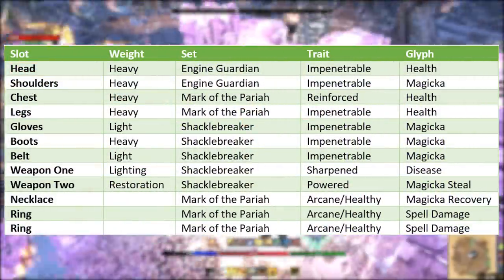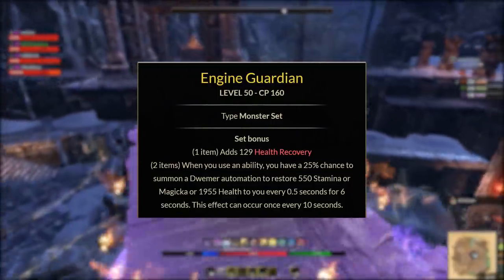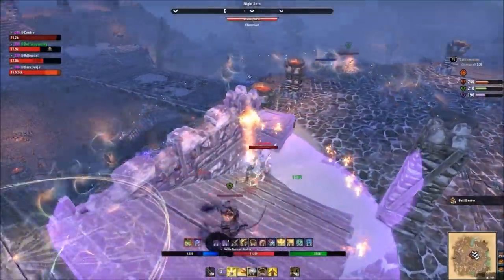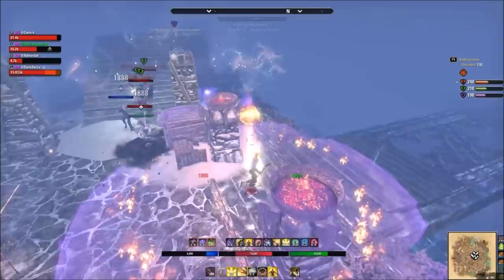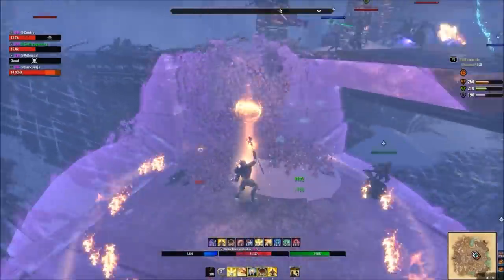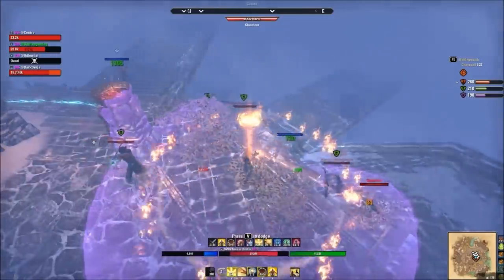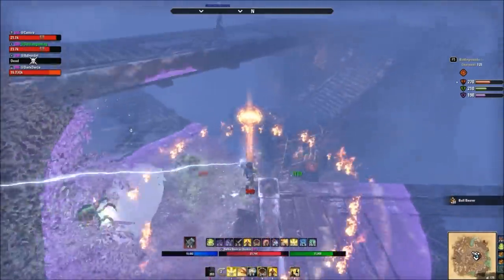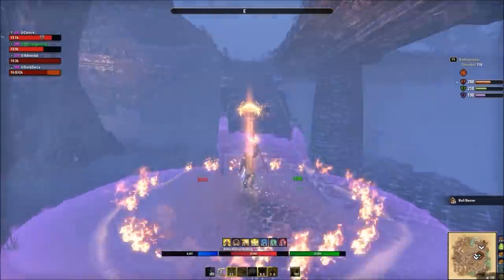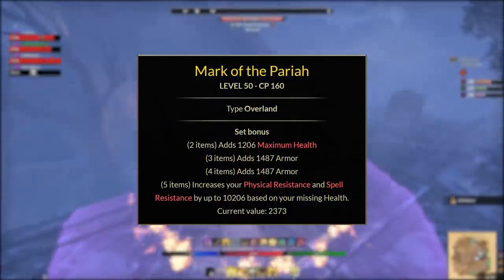For gear on the magicka build, I go heavily into heavy armor and use the Engine Guardian two-piece monster helm. Because I'm not wearing a lot of light armor I still get resource sustain. Engine Guardian comes from Dark Shades Caverns II. The goal is a big max stat pool — if you need to dodge roll, block, sprint, or you're getting stunned a lot, you'll have tons of stamina. Mark of Pariah from Hrothgar's Hope overland ramps up resistances as your health drops.